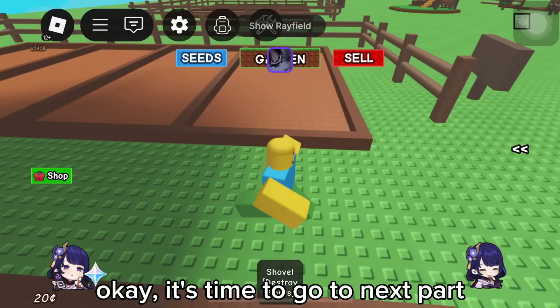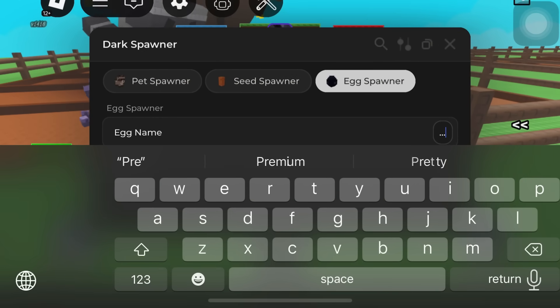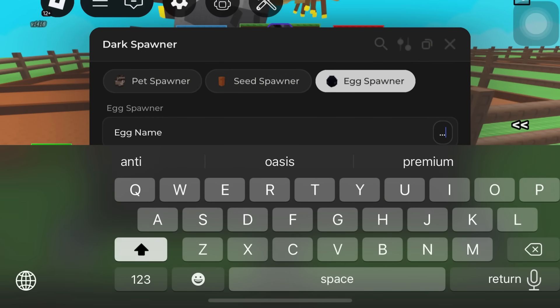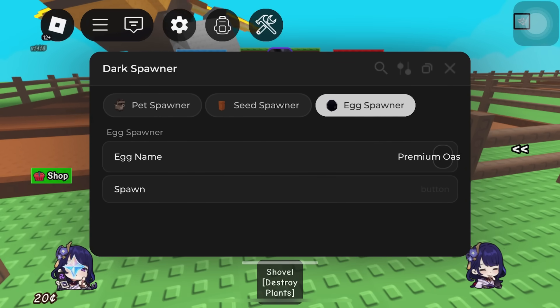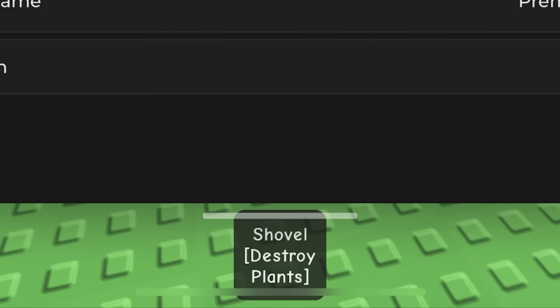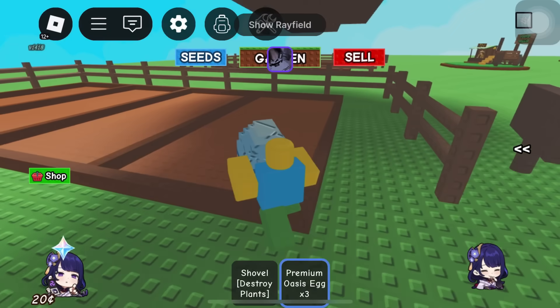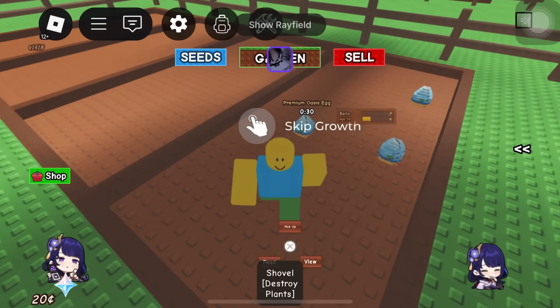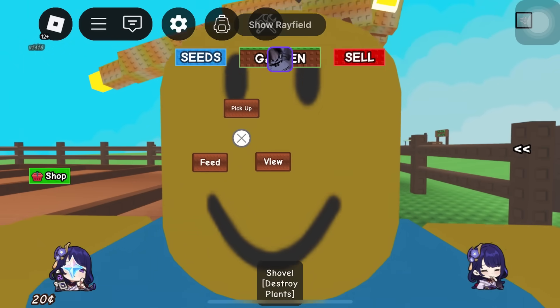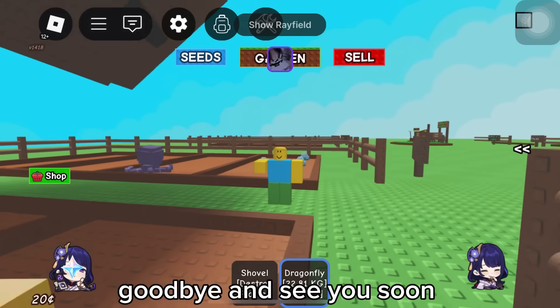It's time to go to the next part: egg spawner. Let's spawn some premium oasis eggs — one, two, three, four. Let's place them. That's all. Script link is below in the description. Goodbye and see you soon.